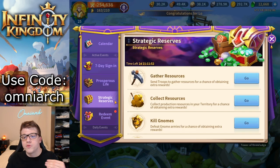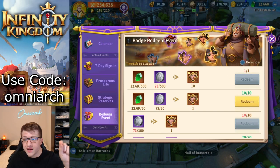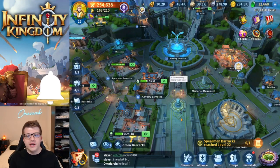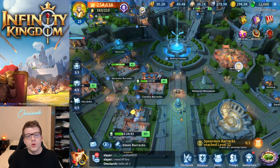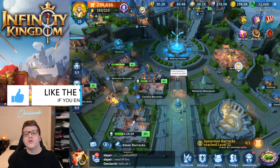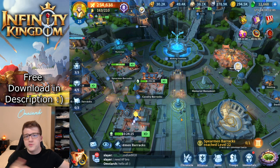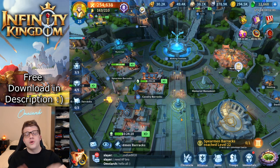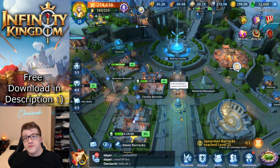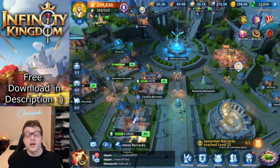Make sure you're active for the next couple of days and playing the game as much as you can — this is a great time to maximize rewards. If the red notification dot is bothering you, you can click the reminder tick box to clear it. Use your action points, kill those gnomes, send out your gatherers, and have fun in Infinity Kingdom. If you enjoyed this video, drop a thumbs up, subscribe, click the bell, and follow on social media. Links are in the description. Comment below with any questions about Infinity Kingdom or the Easter event. This has been OmniRK — peace.